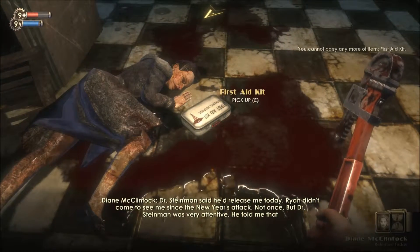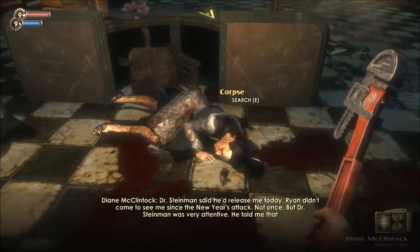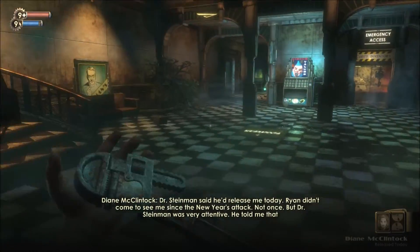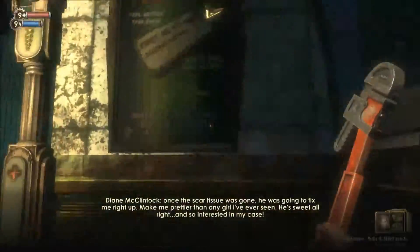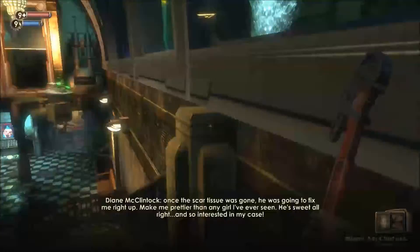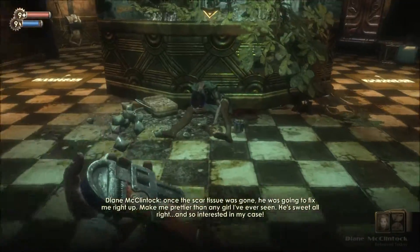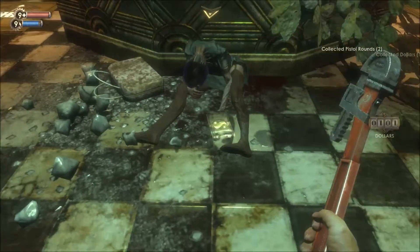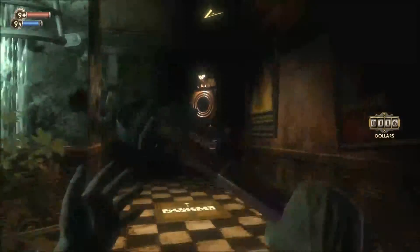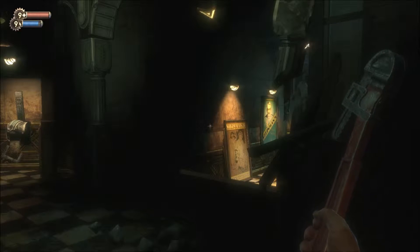We hear another diary: 'Doctor Steinman said he'd release me today. Ryan didn't come to see me since the New Year's attack — not once. But Doctor Steinman was very attentive. He told me that once the scar tissue was gone, he was gonna fix me right up, make me prettier than any girl I've ever seen. He's sweet alright, and so interested in my case.' This ADAM can mess with people's heads.